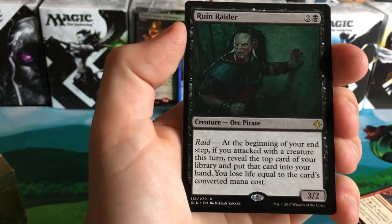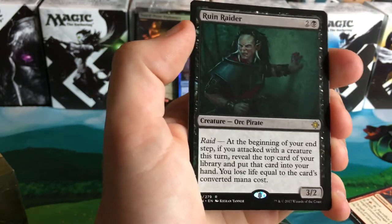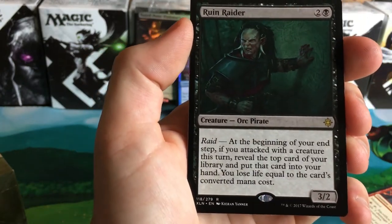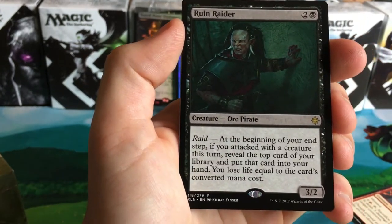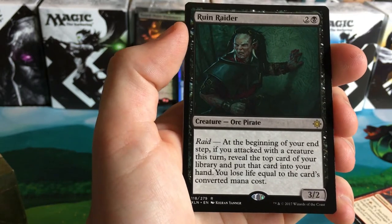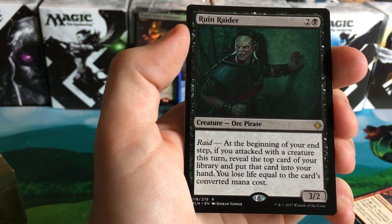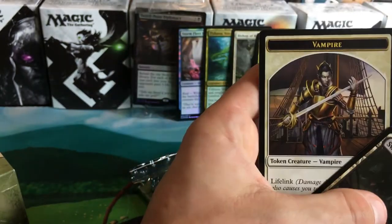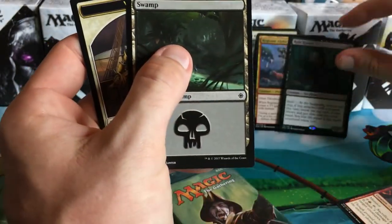Raid — at the beginning of your end step, if you attacked with a creature this turn, reveal the top card of your library. You may put that card in your hand — you lose life equal to the card's converted mana cost. And a vampire token. Pretty schmixty.